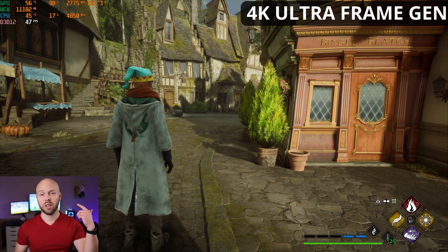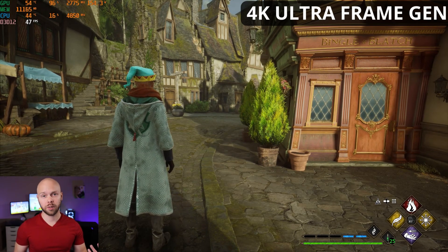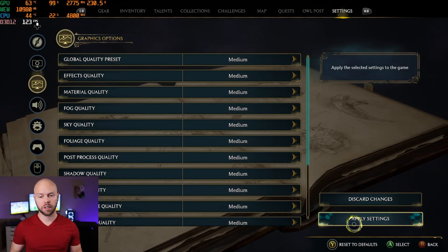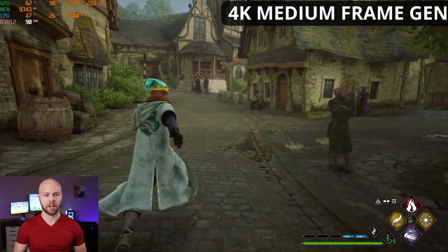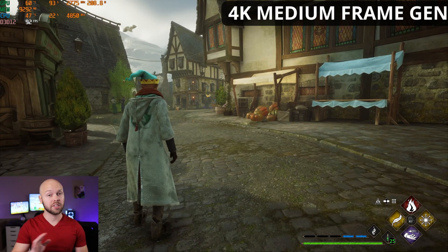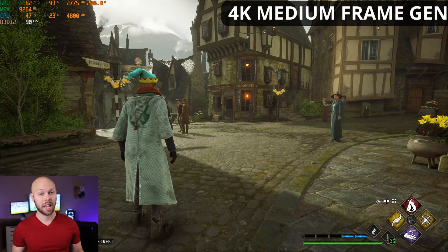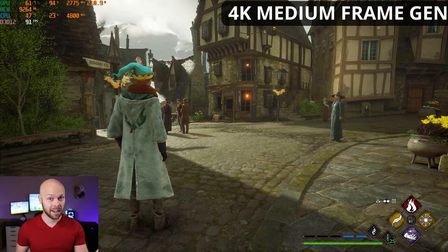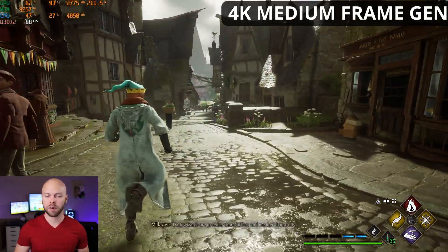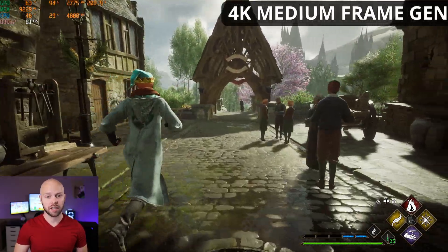We still have other options — we can turn settings down or the resolution down. I'm not going to turn on DLSS quality here since quality mode is just upscaling from 1440p, and we're about to do a native 1440p test anyway. I want to lower settings down to medium and see what happens. With frame generation still enabled and all settings on medium — oh yeah, that is much better! We're closer to 90 FPS. This is native 4K with no upscaling but frame generation enabled, and 90 FPS seems to be the sweet spot a lot of gamers want as a bare minimum.